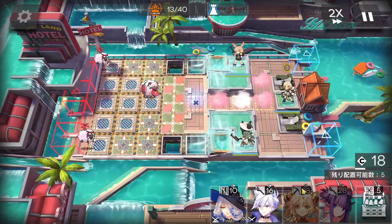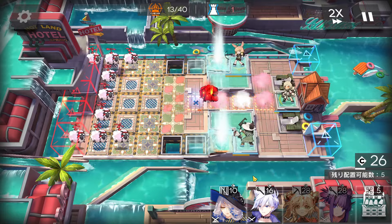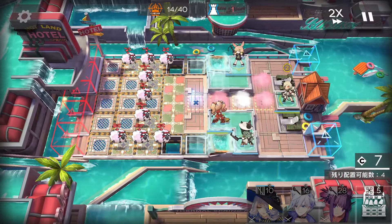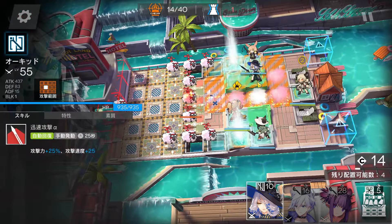Now slowly wait to get enough DP. Then deploy a splash sniper here facing the top side to charge the skill, and the slow supporter here facing the bottom side.